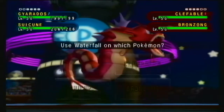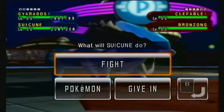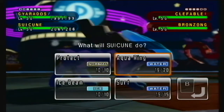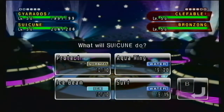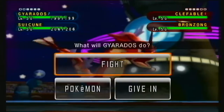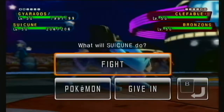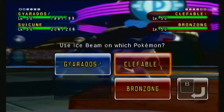I think we need to take out that Bronzong. It's Taunted so I'm really not too worried about it, but Ice Beam isn't going to do any damage. I think I'll switch Gyarados out for Entei and then just go for Ice Beam on Clefable.